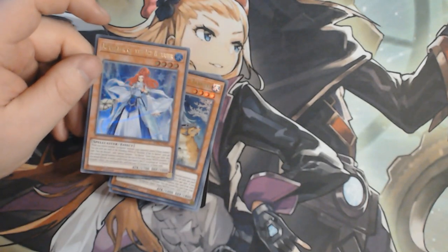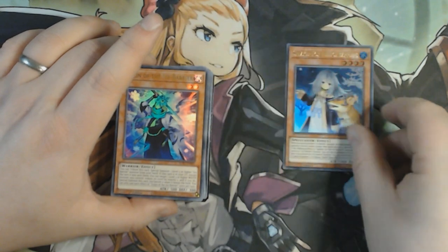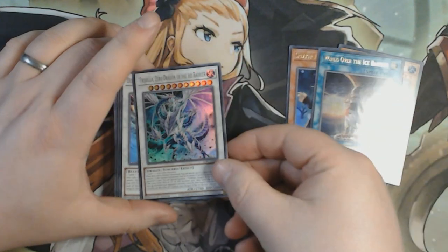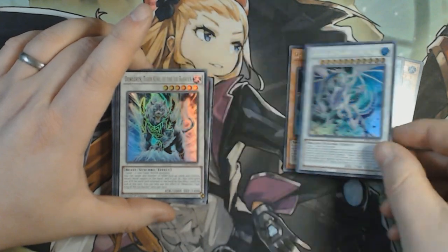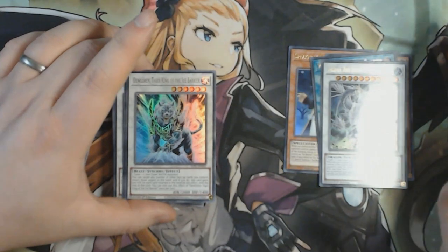So we've got Revealer of the Ice Barrier in ultra rare, Speaker of the Ice Barrier in ultra rare, Zuzu of the Ice Barrier in ultra rare, Winds Over the Ice Barrier in ultra rare. We've got the new Trishula synchro in here which is really cool — Trishula, Zero Dragon of the Ice Barrier, also an ultra rare. You've got a nice collection of ultra rares in here, actually. This is really nice.